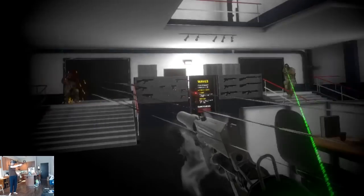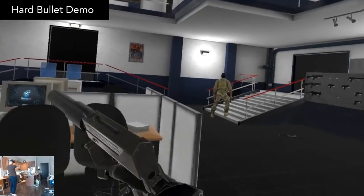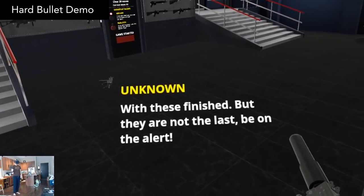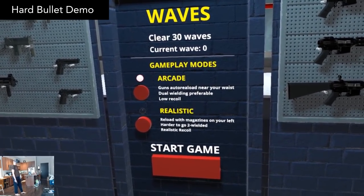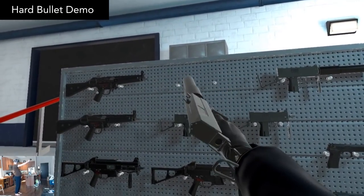If you just want to shoot bad guys without any rhyme or reason, then Hard Bullet Demo is your ticket. Choose either waves or survival mode, and blow away all the dudes that come your way. For weapon reloading, you can choose arcade mode, which reloads by just dropping the gun to your waist, or realistic reloading, where you do it by hand.